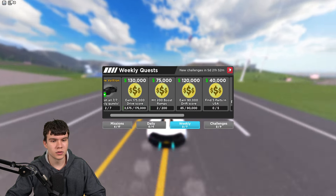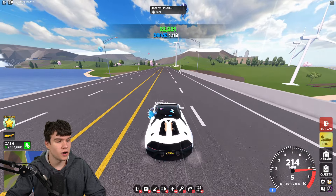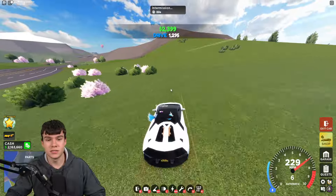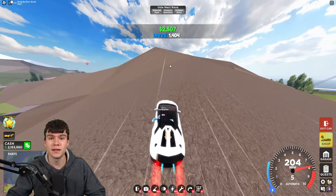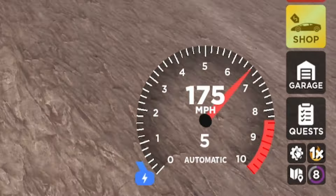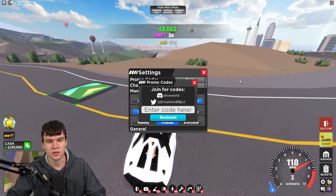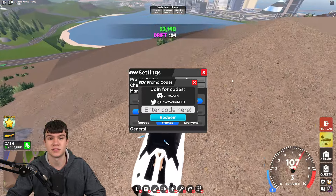I do have a lot of working codes to redeem inside of this game. Without further ado, we might as well just redeem all of the newest codes right now. If you don't know how to claim codes in Drive World, you're going to want to go to the right and click on the settings button. Then the code menu will come up if you click and open over here. These are in no particular order, so let's just get into it now.